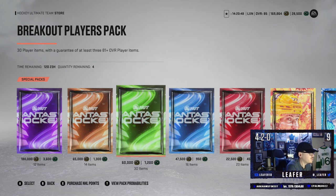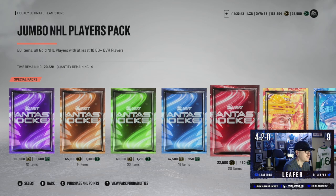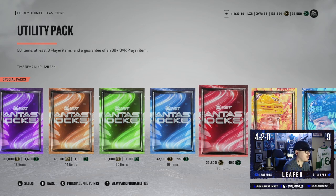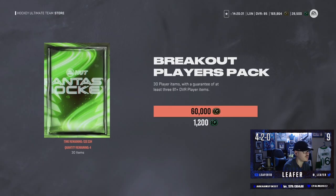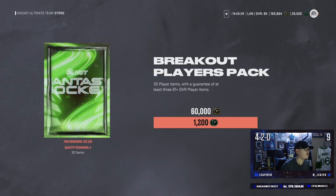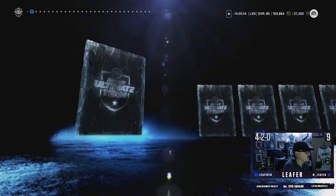We're gonna start with the breakout players packs — we have four of these. Then we'll do the fantasy hockey starter pack because we get a power-up collectible, and we get two of those. Then we'll move over to the jumbo NHL player pack — four of these bad boys, 30 player items with a guarantee of at least three 81-pluses and a 15% chance at an 86-plus. Surely there's gonna be a McDavid or a Matthews in one of these packs, right?